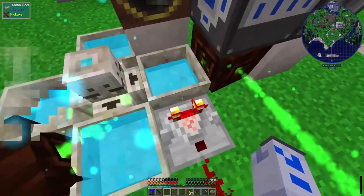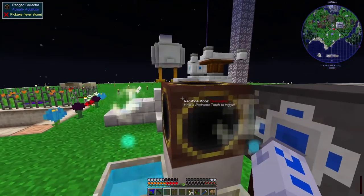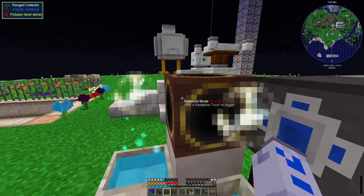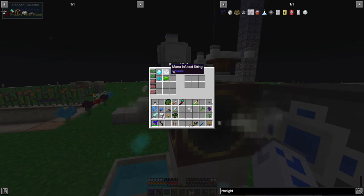In this case, it'll drop them straight into this mana pool, which will soak them in mana. Then the automatic picker-upper thing here, the ranged collector, can grab the item when it's been mana soaked. I've put in specifics of what it's allowed to pick up - it doesn't need to pick up terra steel anymore, so it just picks up those four things we're talking about.